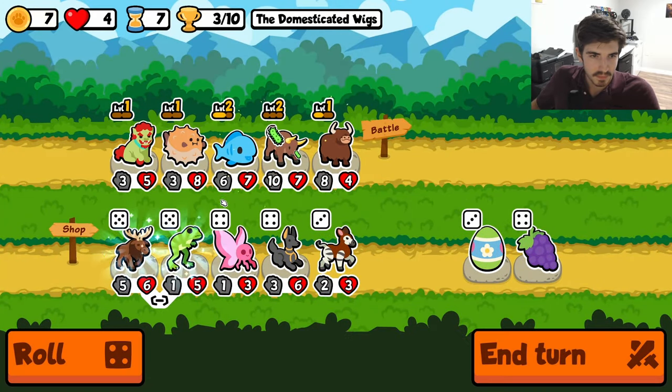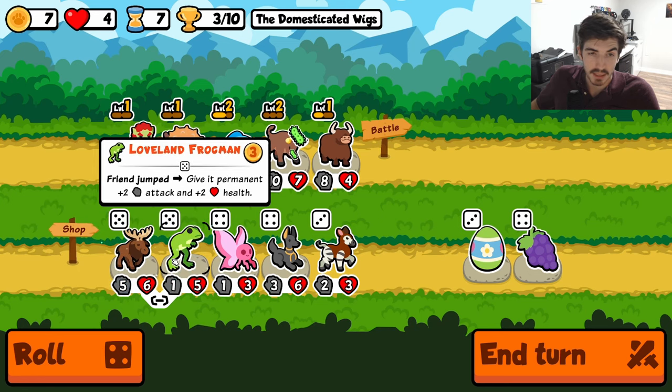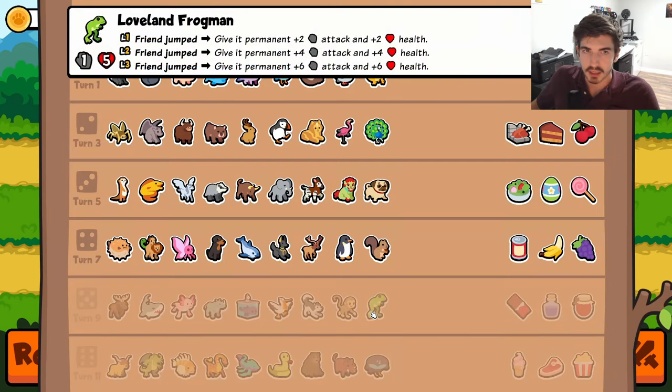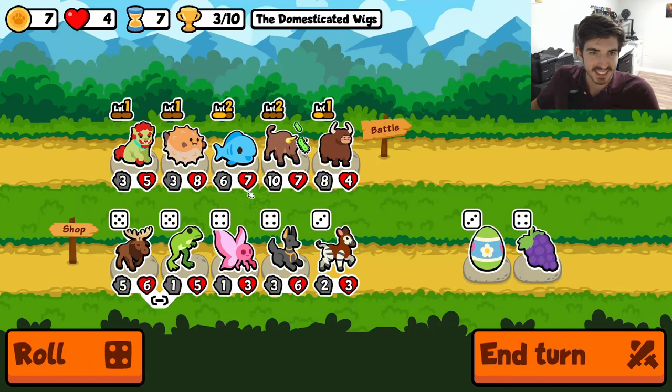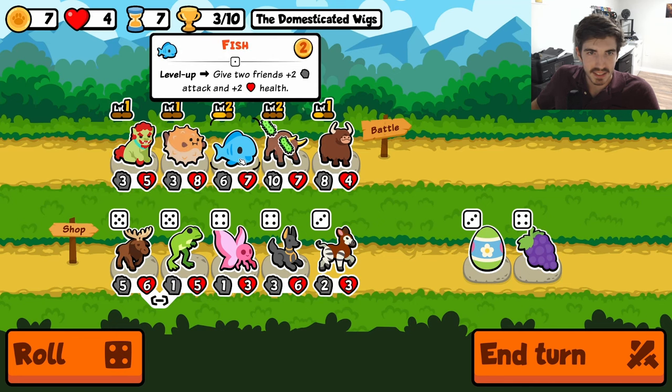Alright, level up. Moose ain't bad, honestly. I don't know what the frog man is for — there's no way to jump anybody. There's just a whole lot of non-synergies this week. It's kind of ridiculous. Are we trying to find the fish though — that's the question.